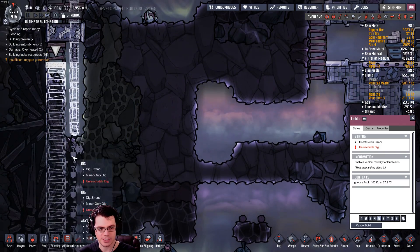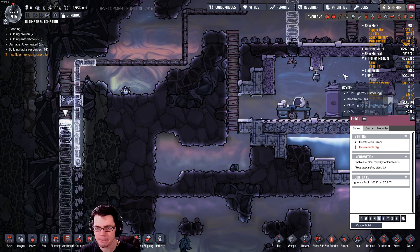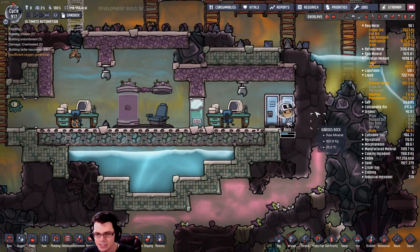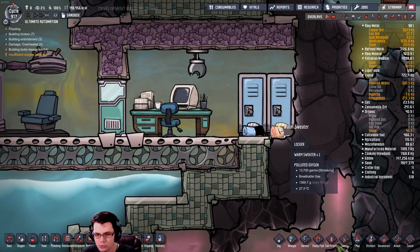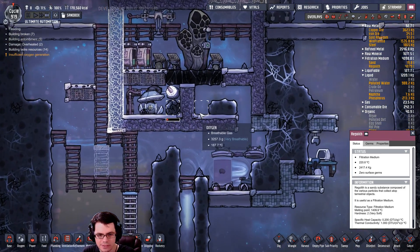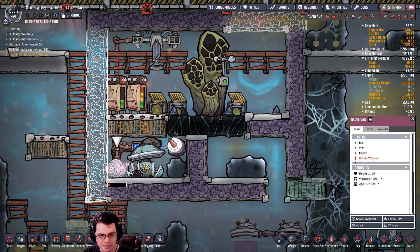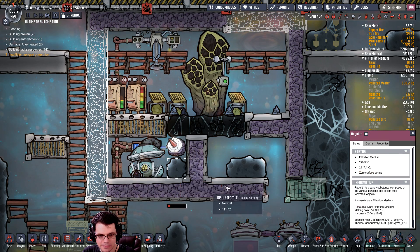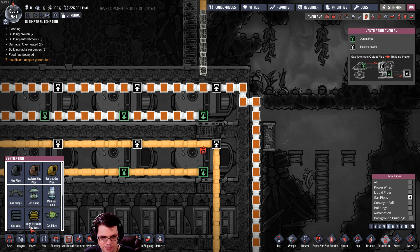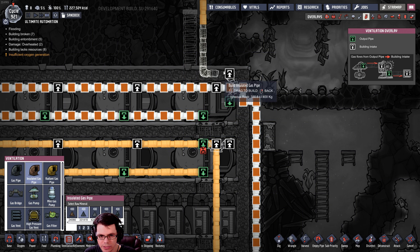I've got liquid and gas and a ladder all being built there with some digging tasks, so I can pack in a bunch of dupes to the same spot. There might even be some oxygen from this little morb guy. What's in here? A cool vest and a warm sweater — and somehow regolith got inside. Alright, let's get rid of this gas pipe, put a gas bridge right there, and bring the gas in over there, flowing it to the second tank so they aren't stacking on top of each other.